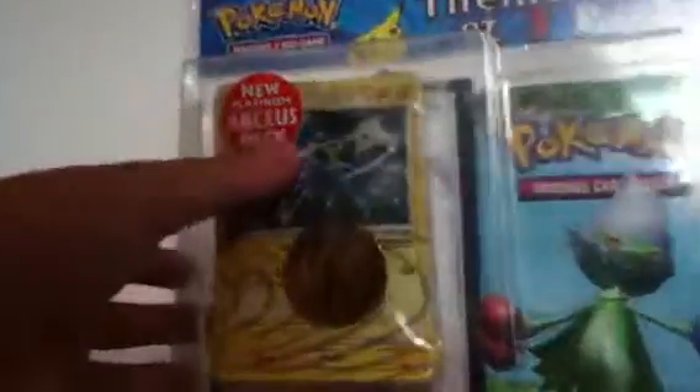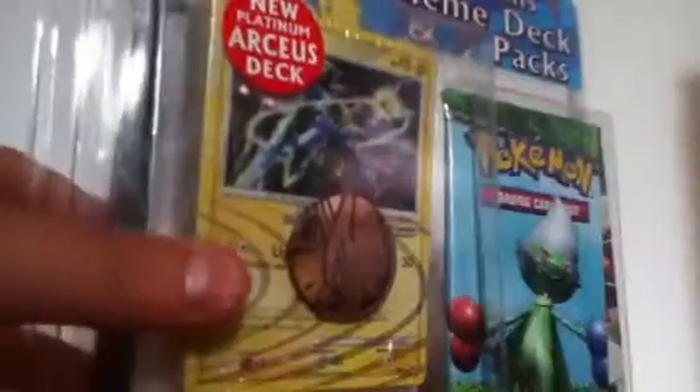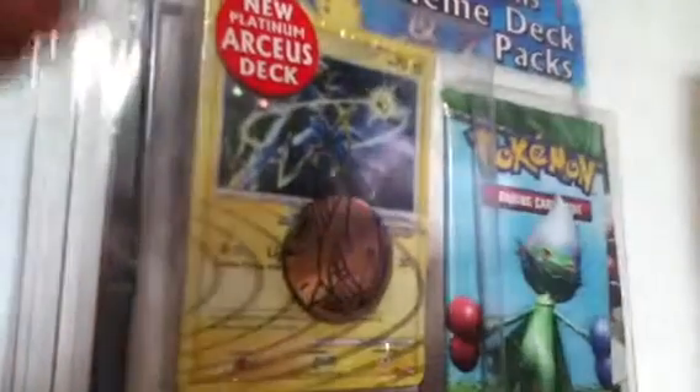Today I just got a Pokemon deck and trading card thing on my back because it was only 20 bucks, and it's going to have 30 packs — one Secret Wonders, one I don't know because it's hidden, and an EX Dragon Frontiers. I don't know what that one is for that Shining Charizard, but that's like one in every light with the Easter boxes.